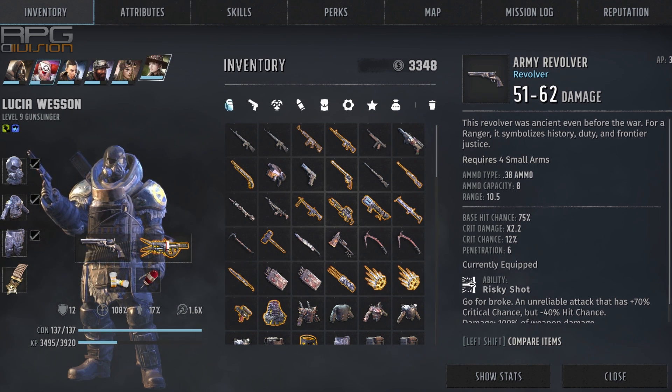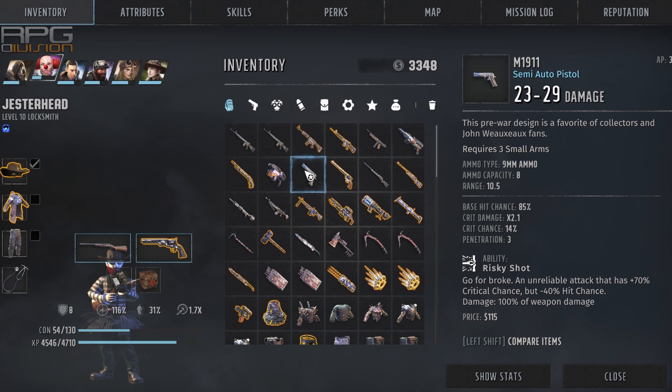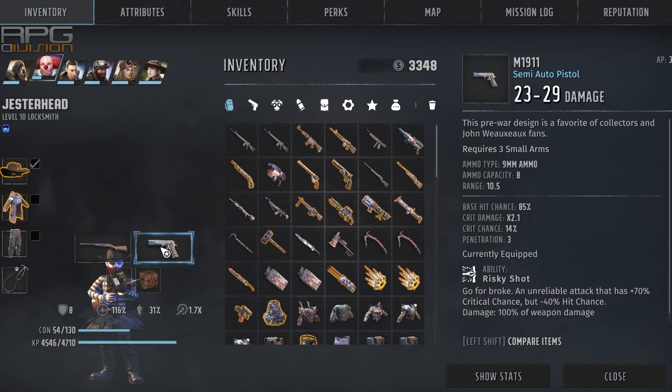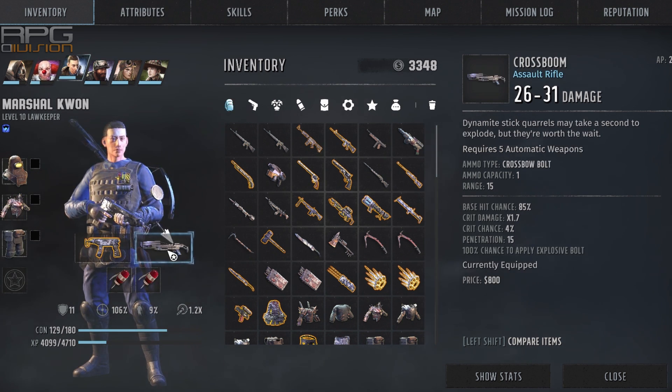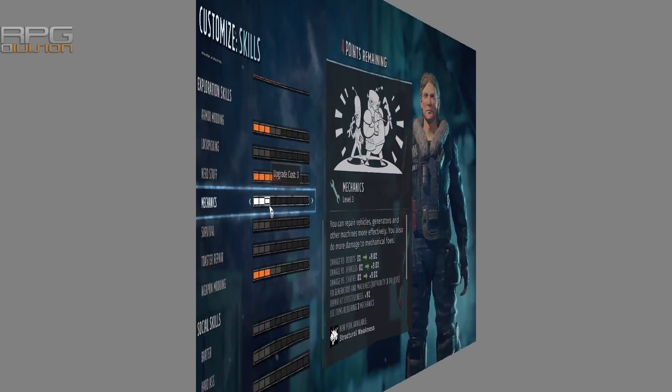If you have one category — let's say small arms — as a primary focus on multiple party members, don't give everyone revolvers as that will spend that specific ammo too fast. Instead, give one person a semi-automatic pistol, the second person a shotgun, and the third person a revolver. Now you won't have to worry about small arms ammunition at all, and the same principle applies to other categories as well.